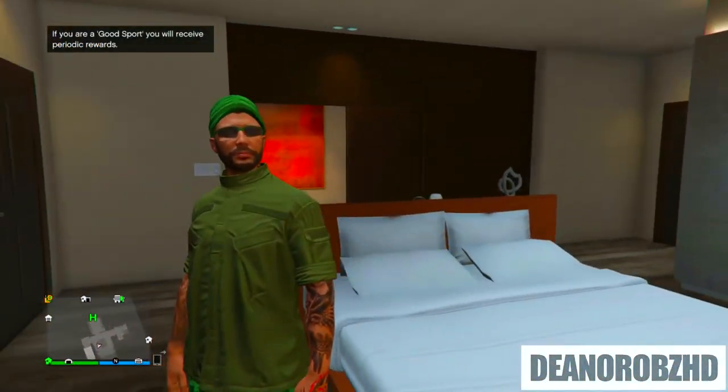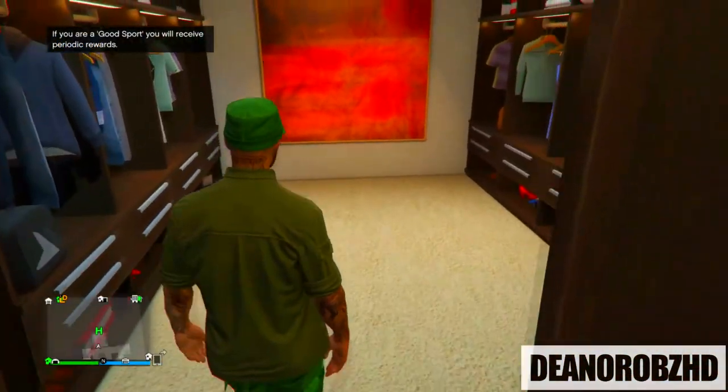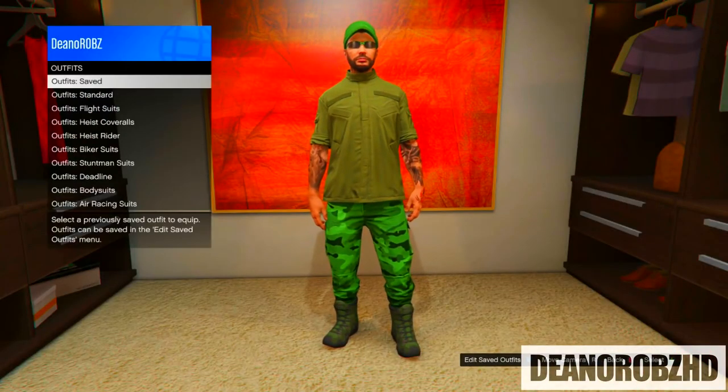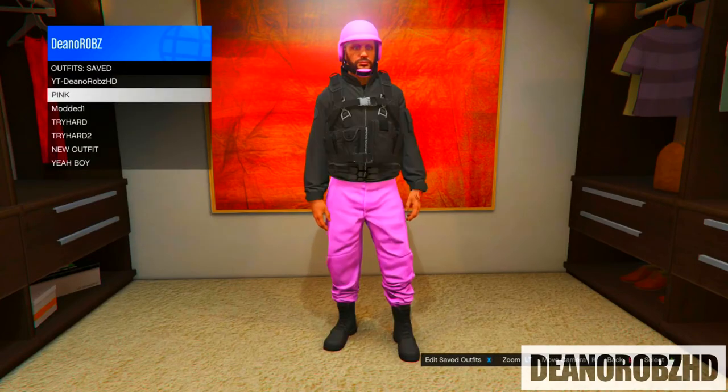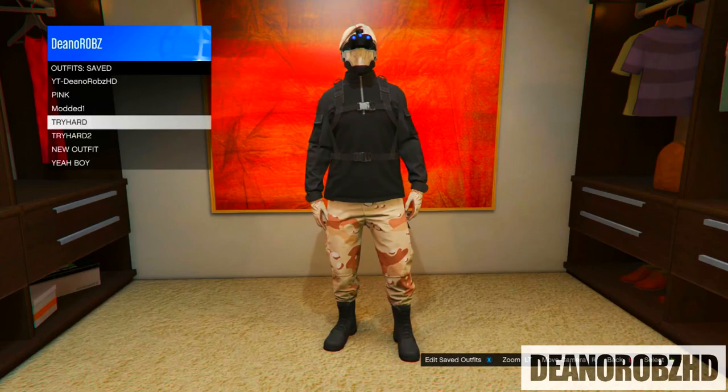Once you get the little screen saying you've been kicked for being inactive, go ahead and click A to continue. You'll then spawn into a free roam session and you will notice that you do have the outfit. Go ahead and save that as an outfit and you're pretty much done. That's the top three ways how to get colored joggers and camo joggers after the most recent patch 1441.